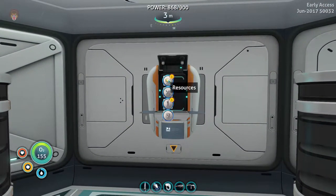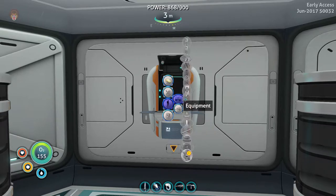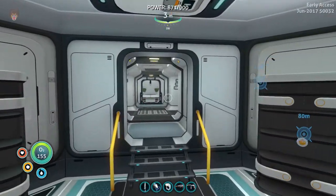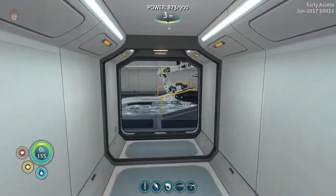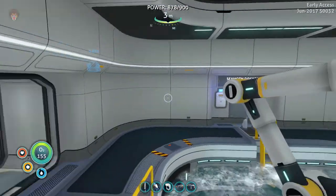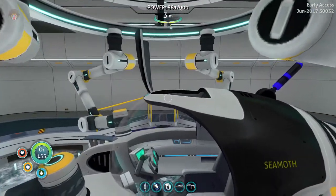Let's see — can we craft that here? Resources, advanced — yes, we can craft it here. There's a blue artifact. So there are four items we need to go collect, and I think most of them can be done with the Seamoth with the pressure compensator upgrade.